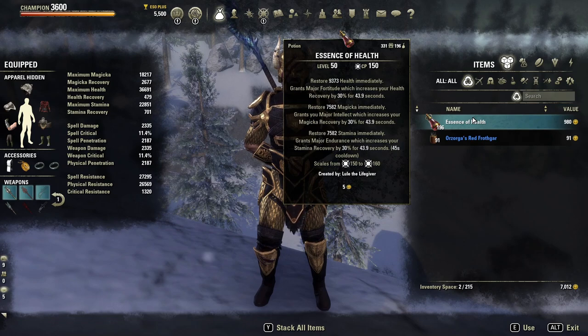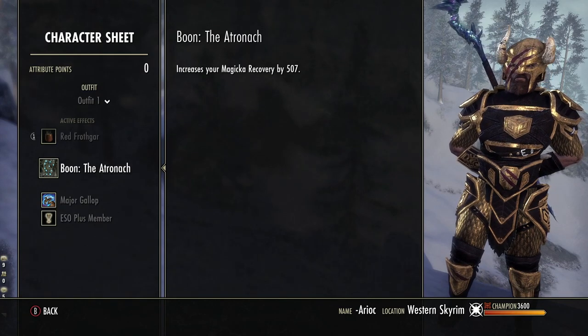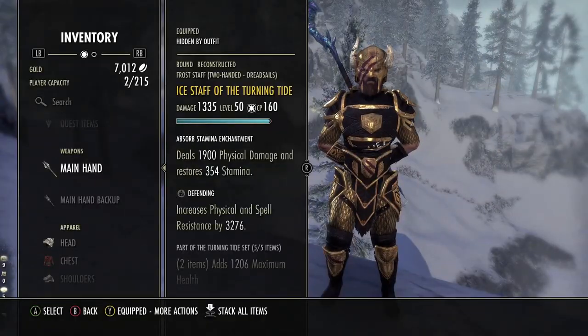For potions, the Essence of Health tri-stat potions are really important — all three recoveries combined with all stats back. We need this because we need to gain stamina back and we're using a lot of magicka. On the Mundus Stone, we are using the Atronach for the increased magicka recovery. That is the main resource that we need to be gaining back, and we're going to be able to gain this while blocking as well.